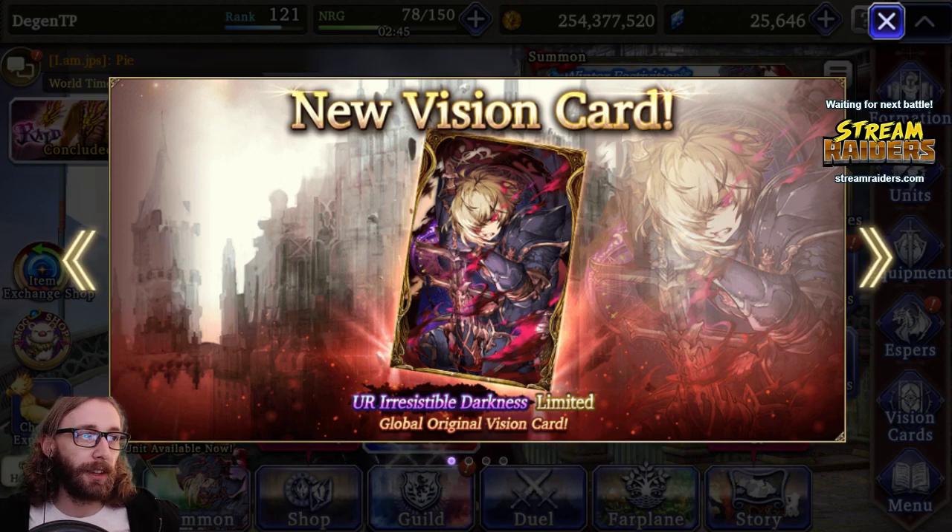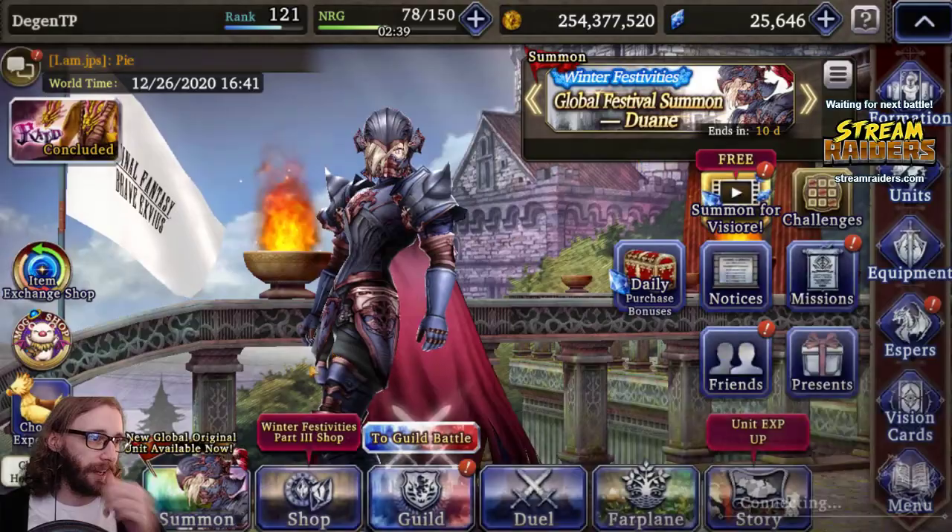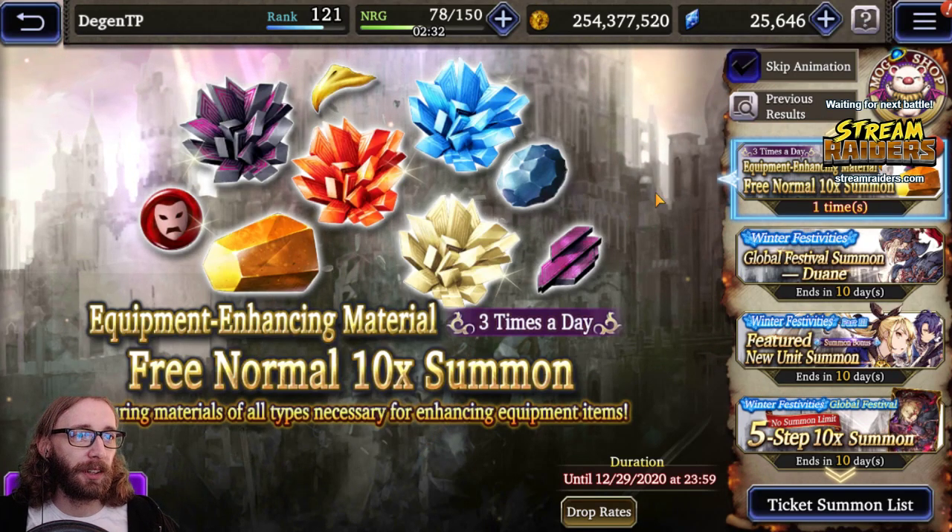I'm going to be pulling for this new vision card, Irresistible Darkness — this is Dwayne's card. I'm going to do the step up, and this is only on YouTube; it was not streamed, so this is kind of like secret YouTube pulls.